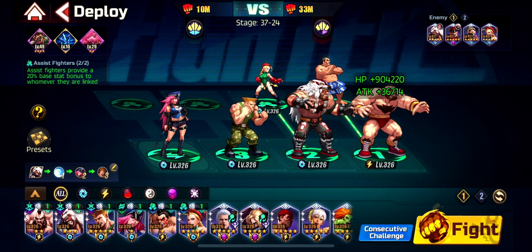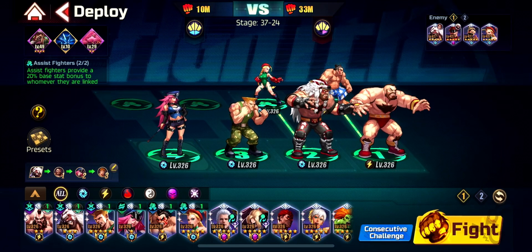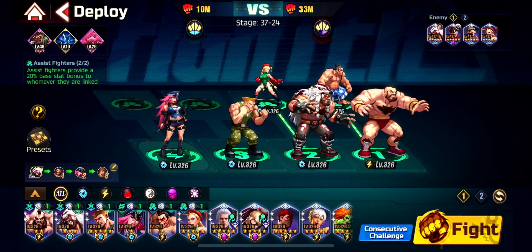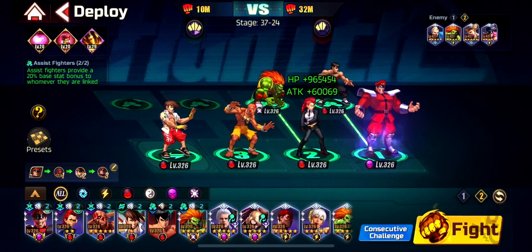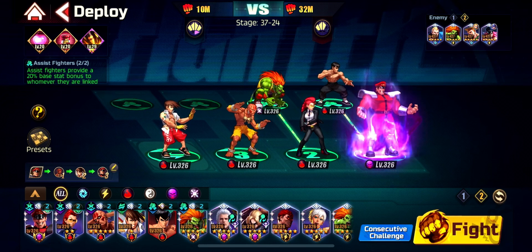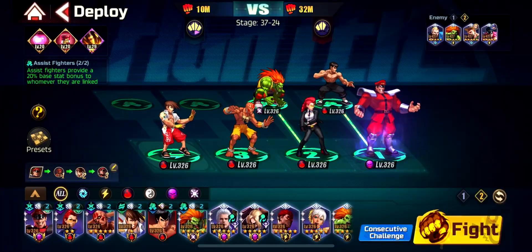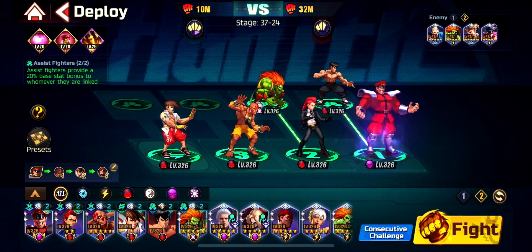This is how I run my first team. I start with Guile buffed with Street Poison, stun with B. Zangief, and use C3 of Guile — that's the normal rotation we all know. For the second team, people keep telling me to use Viper. Late game Viper helps in specific scenarios — especially if you're facing AOE damage and you want to deal massive AOE back — particularly with six cards and 30 signature. But I find her a bit lacking in damage.